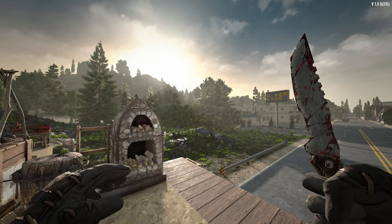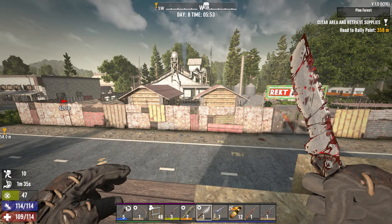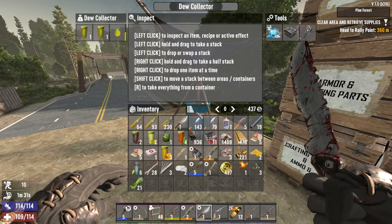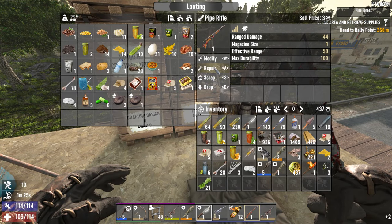Hey gamers, GamingAfter50 here and welcome back to our first look at Experimental 1.0 in 7 Days to Die. Wrecked. Alright, we just fought the horde. It went well. Who knew that the star of the show would be a level 1 pipe rifle? But it was.